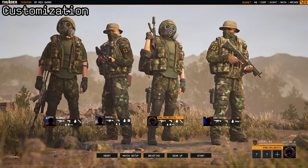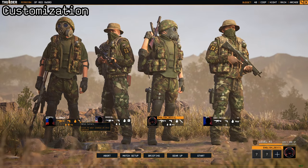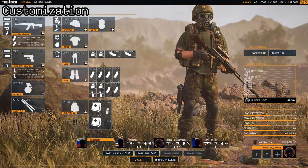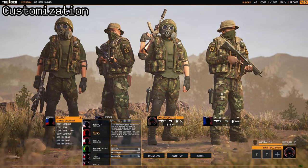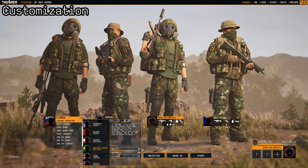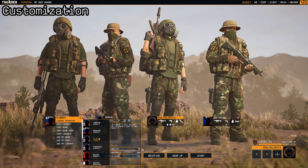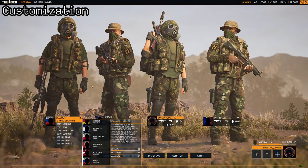This pretty much covers the customization. If you wish to read up about the operators on your team, you can hover over different things in the change operator section to get their base stats and whatnot.